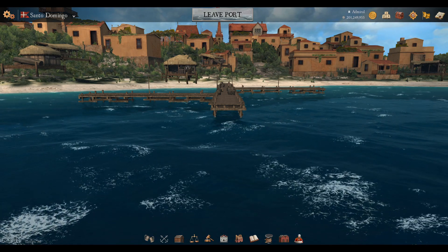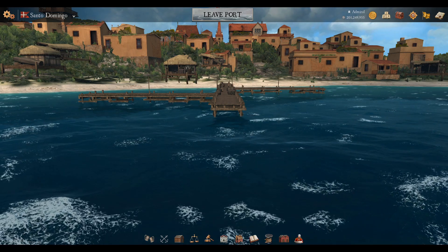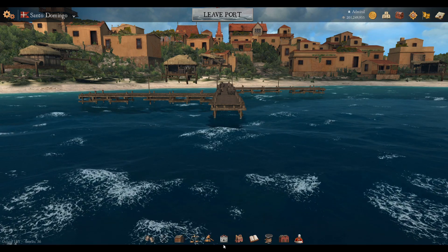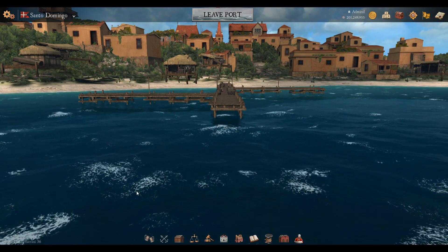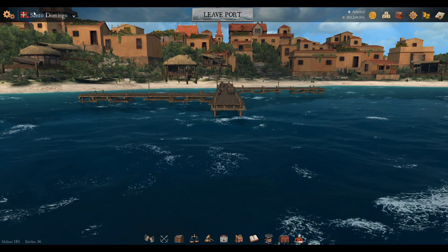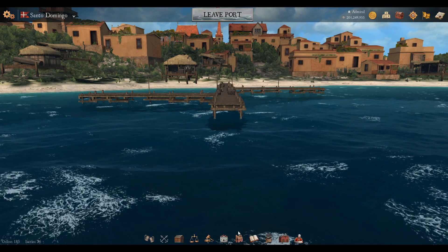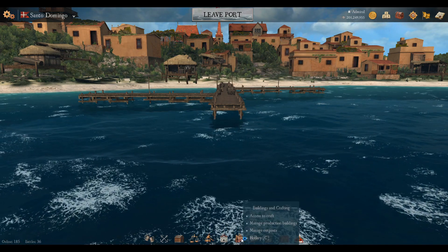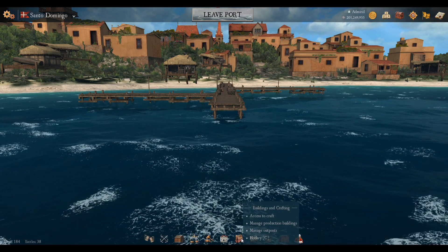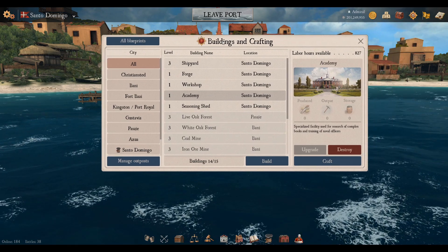Hello everyone and welcome back to another Naval Action core mechanics video. In this video we're going to be taking a look at the buildings in Naval Action. When you're in port, this is your main screen. I'm in Santa Domingo, which is my main port. You have this icon down here which resembles an old factory or workshop — it's called Buildings. The hotkey is C.